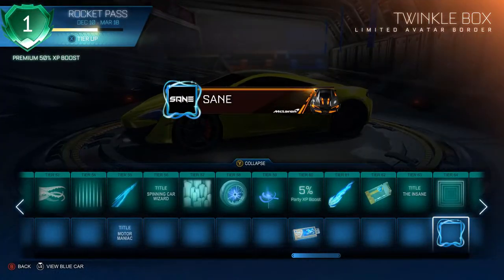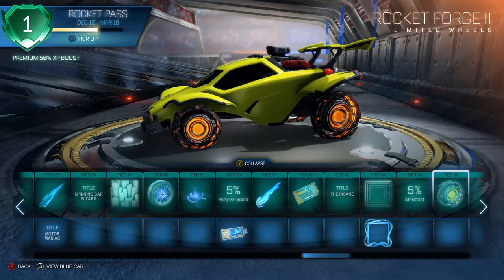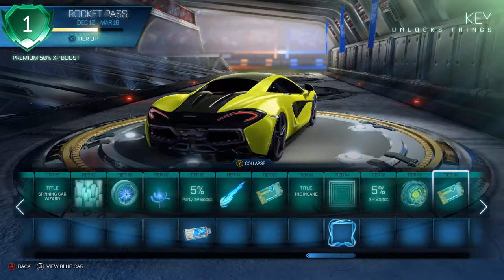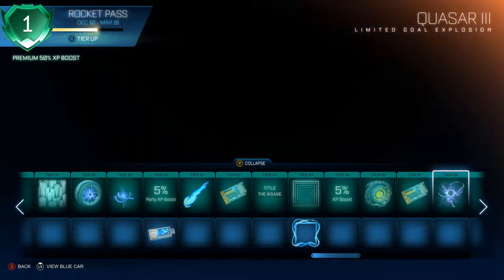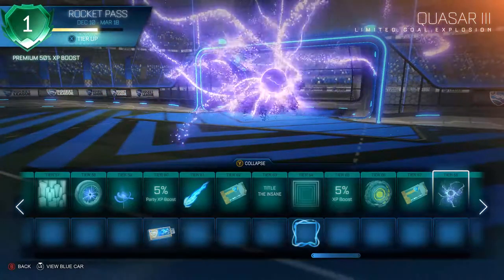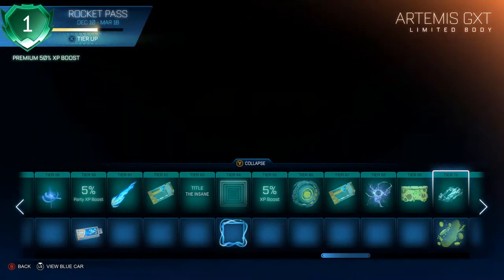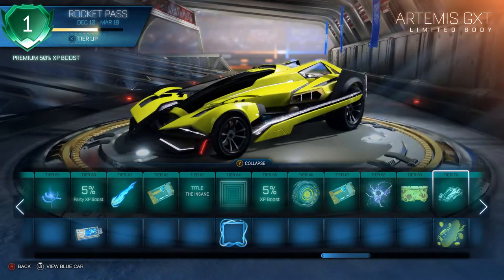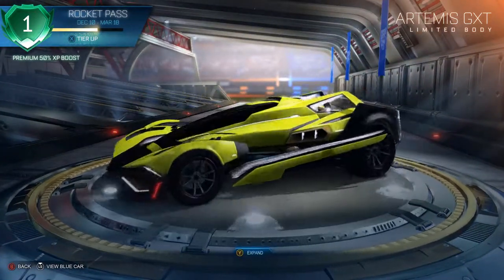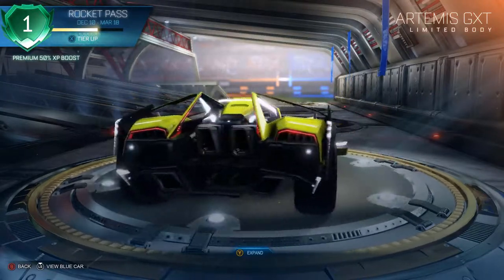The Twinkle Box has interesting futuristic rims. I like the gold explosions too. At tier 71 we unlock the Artemis again — it does have a boxy feel. Personally I like the look of the Maverick a lot more than this; the Maverick looked really clean with certain customization items.